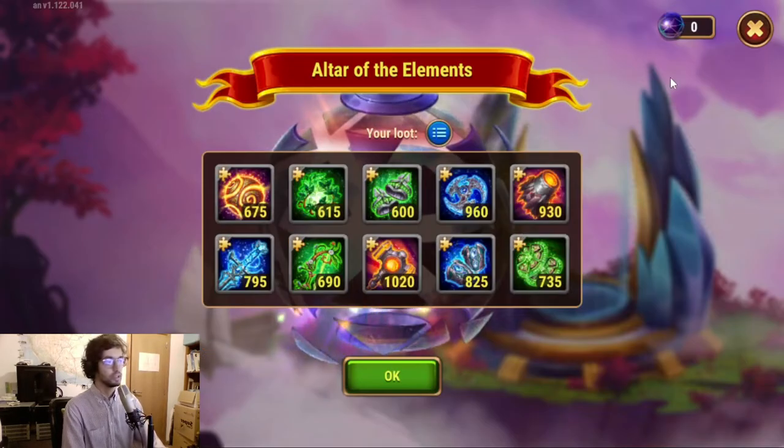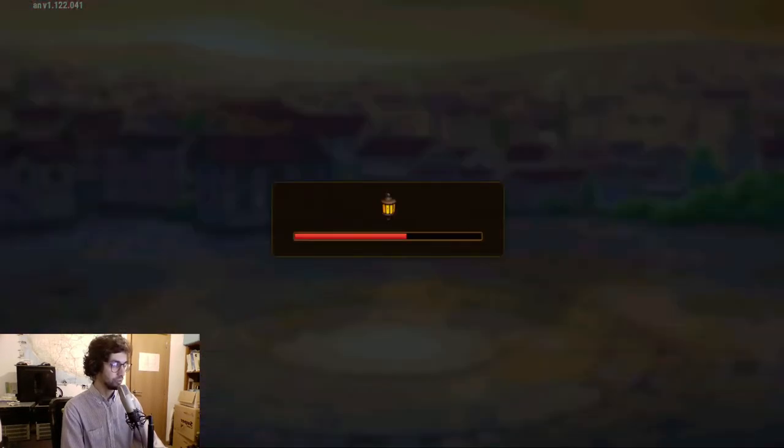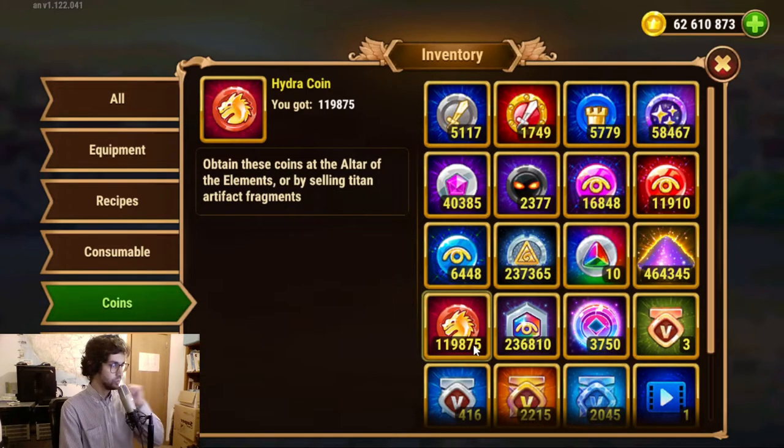Let's go lazy and check what we have in the inventory. We had close to 44,000 hydro coins. Now we have almost 120,000 — that's times 3. That's cool.